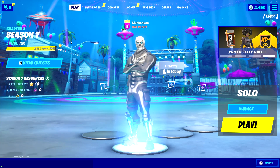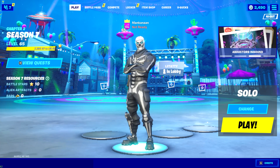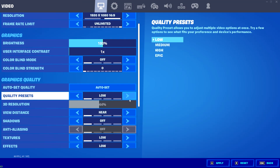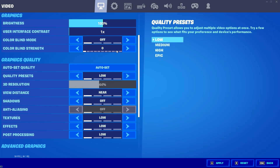Hello everybody. Today I'm pretty sure I figured out how to fix the issue of DLSS being forced on in Fortnite's video settings, because it makes your character look really pixelated. When you go to settings, it won't let you raise your 3D resolution or anti-aliasing, and it just makes your character look super bad and pixelated.